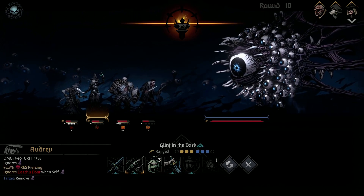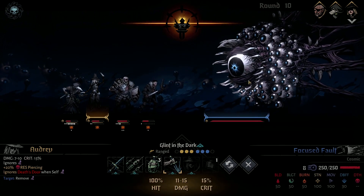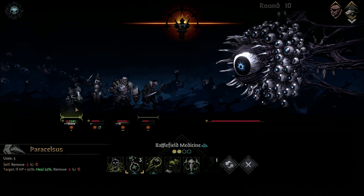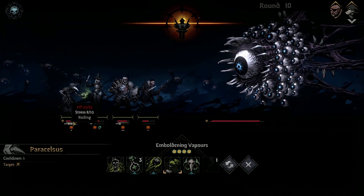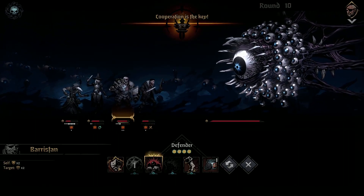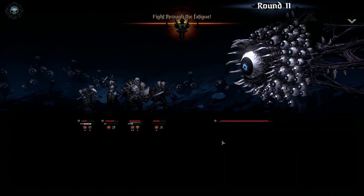So do we even attempt the blight or do we just go straight damage? Oh, big freaking crit. I really want to buff him. Do I take that? 22 health, yeah — I'm gonna chance it. And then what I can do here is I'll do defender, and I can use these tokens to get a nice free heal off. Fatigue — I'm okay with that.